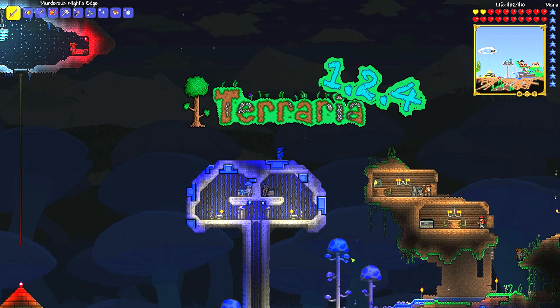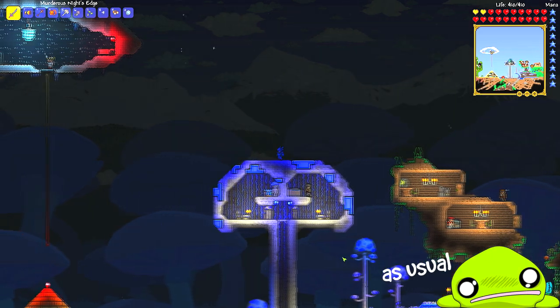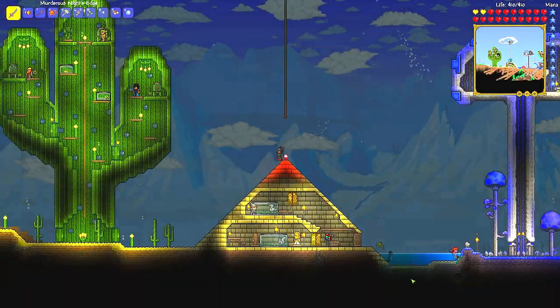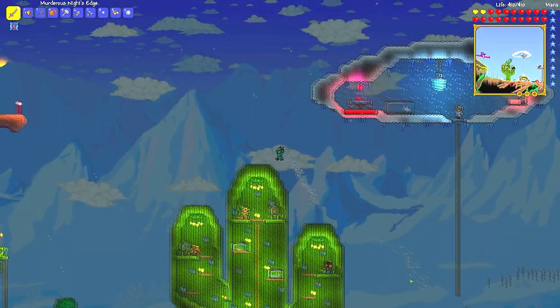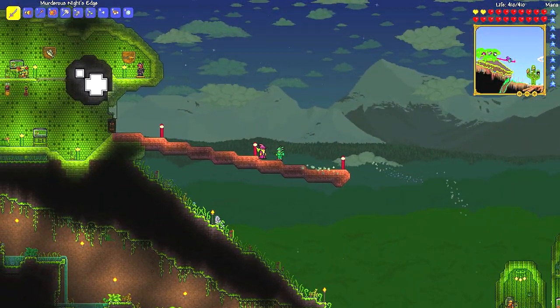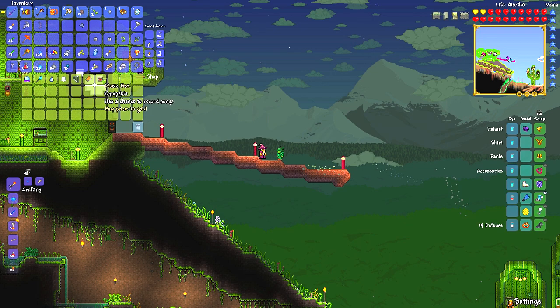Hello and welcome back, my name is Sabana and this is Terraria 1.2.4. Last time I was constantly dying in the jungle, and we've got a wizard guy now. Let's go check why my little penguins keep doing that — suicidal little guys. We got a wizard and we saved him, I think.